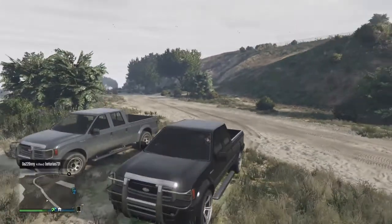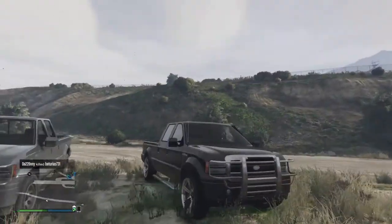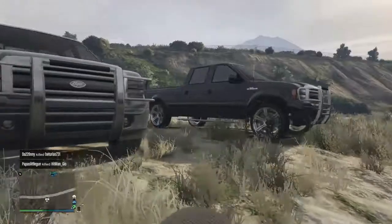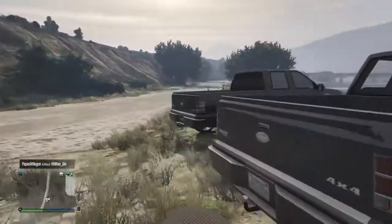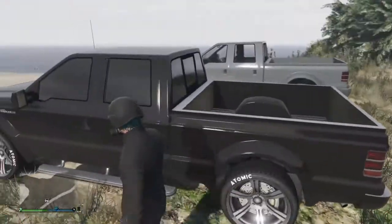There's one with guard rails on the back, one with the rails and roof lights, one with orange 18-wheeler style roof lights without the bull bar, and then one with a trailer rail on the back of it that kind of ruins the truck. But this is probably the quickest way you could get it, and you don't have to buy it.